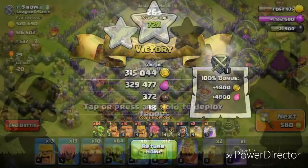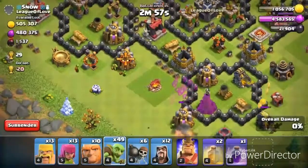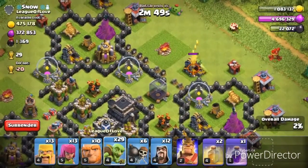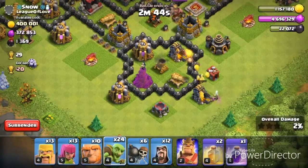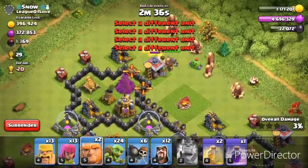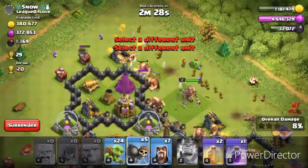We found this major dead base. I'm just gonna come down here, snipe the elixir pumps, and see where we need to go after that. Coming over here to get all this gold — come on, come on. Just gonna come along this wall side and see how we're doing.